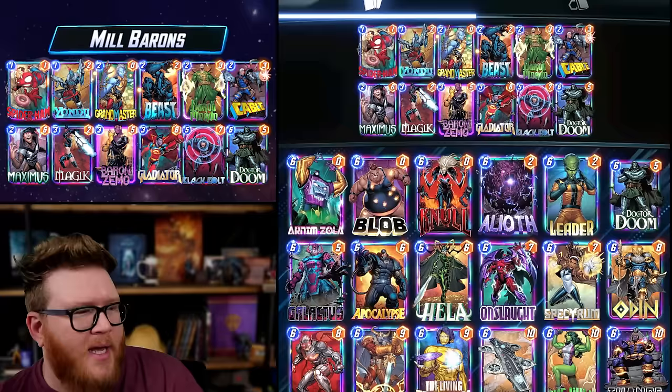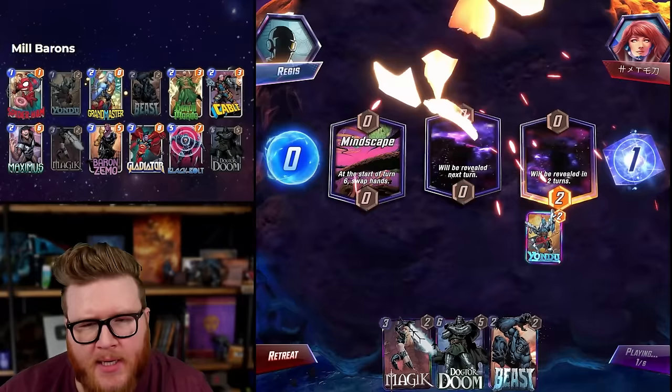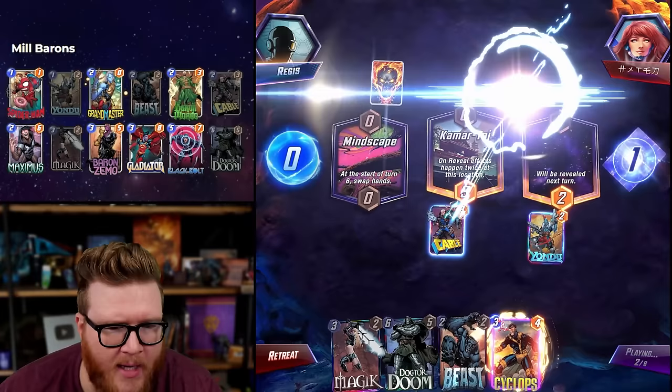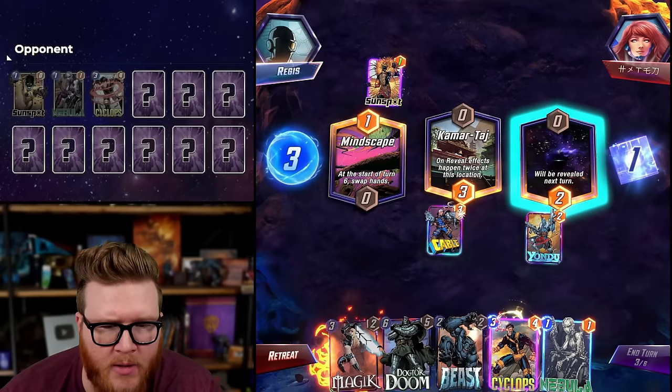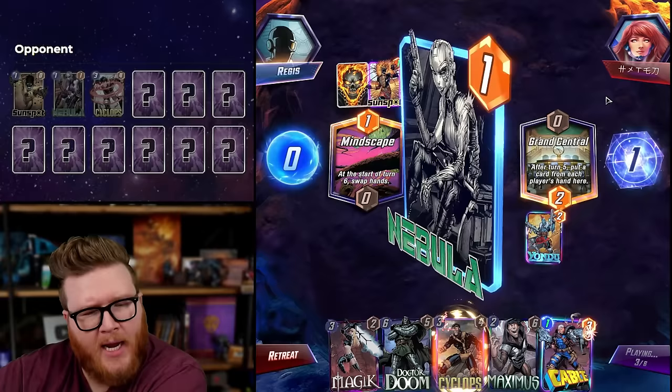Yondu — we could wait to see if Comertage pops up, but I think it's totally fine to just rip him now. Oh, I take it back — Cable's good, that's fine. Cable's going to rip through a big chunk of their deck. If we get Grandmaster, I might just play that on Yondu. Beast on Cable is still going to be worth it next turn because I'll have two cards in deck, so Cable will steal their two remaining cards.